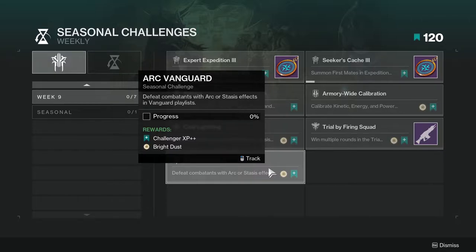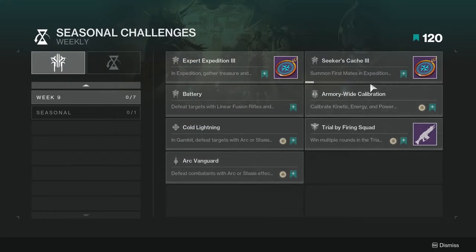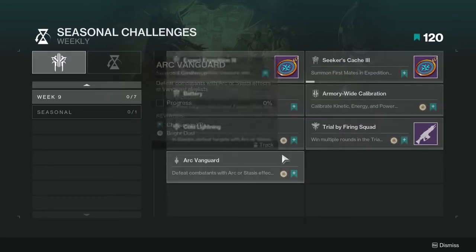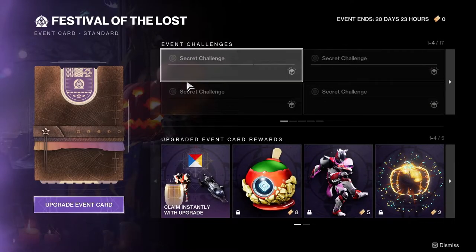Defeat combatants with arc or stasis in vanguard playlists - not hard at all, super simple. You can pair this with the Armory Wide Calibration so that way you can complete both of these at the same time. Let's look at the event card because it's actually pretty bad.